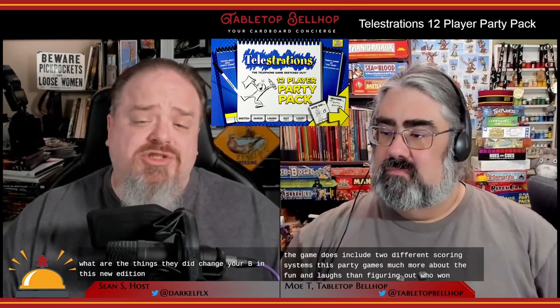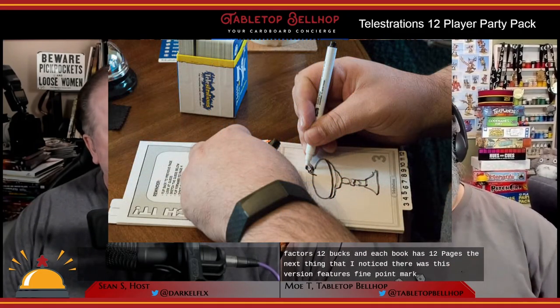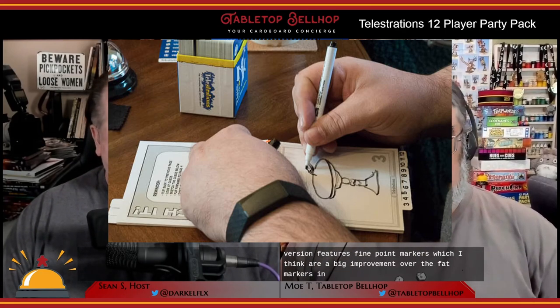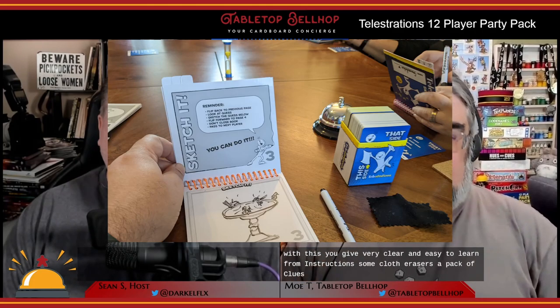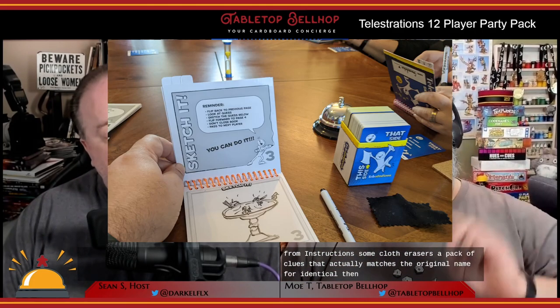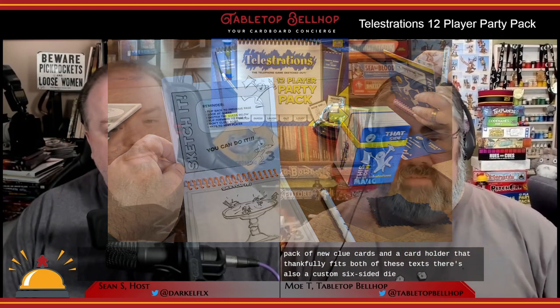One thing that changed in this new edition of Telestrations is the component quality, so I encourage you to check out the Telestrations 12 Player Party Pack unboxing video on YouTube. This version features 12 books, each with 12 pages, and fine point markers, which are a big improvement over the fat markers in the original game. You also get clear and easy-to-learn instructions, cloth erasers, a pack of clues matching the original game, a sealed pack of new clue cards, a card holder that fits both decks, a custom six-sided die, and a sand timer.